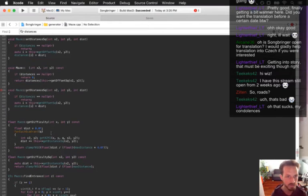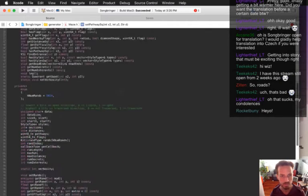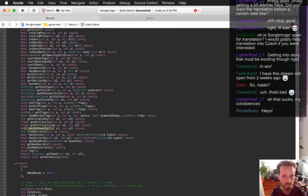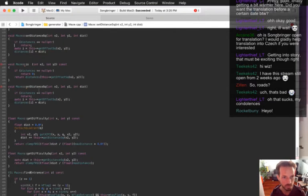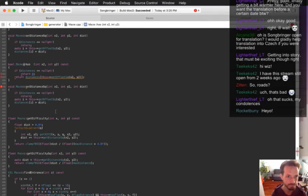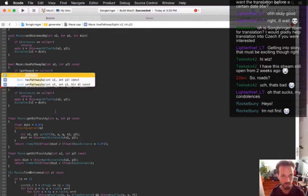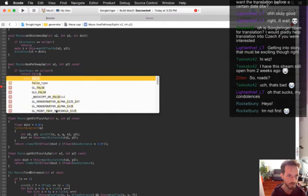What was the name of this function? Is it has_pathway? I forget. So there's set_pathway_squared and has_pathway_squared — oh this just returns a bool. If pathways is null we just return false — it doesn't have that pathway.